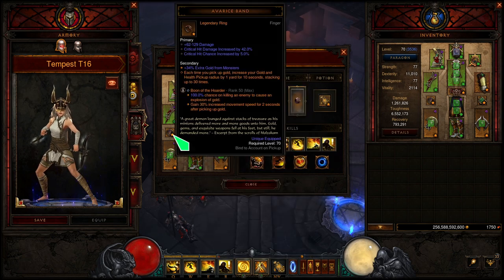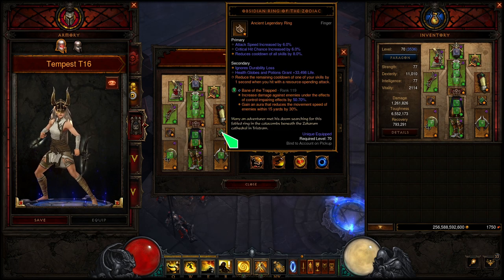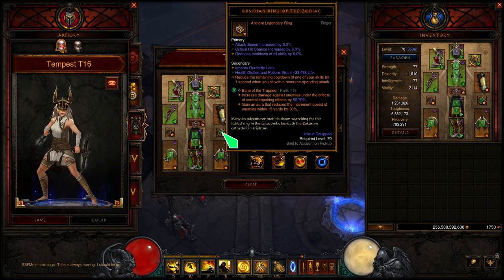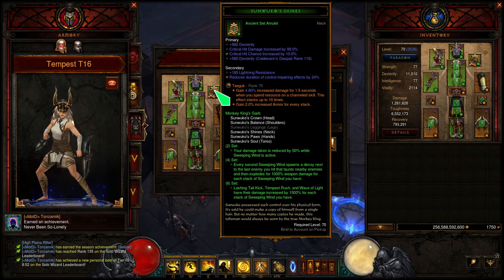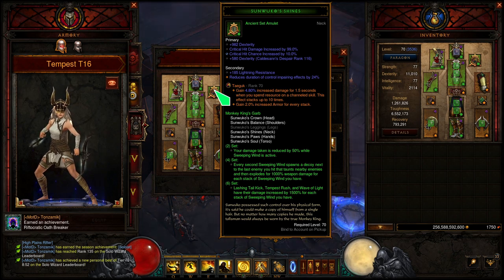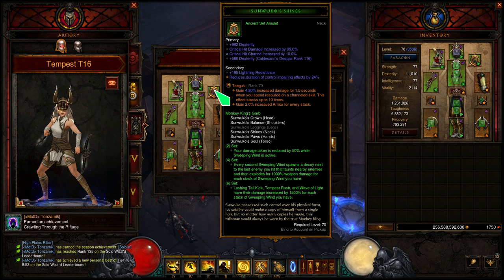Now for Legendary Gems: the three are Boon of the Hoarder — of course it's a Nephilim Rift, where I get more movement speed and a whole bunch more gold. Bane of the Trapped is great; we're always going to be right next to enemies so this added damage will be up all the time. And Taeguk is great for Tempest Rush — it not only gives us more armor, which synergizes well with the Gold Wrap, but we also gain more damage when we spend resource on a channeled skill, and Tempest Rush is a channeled skill.